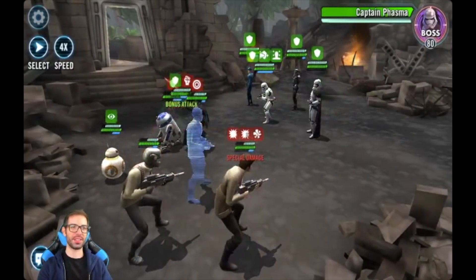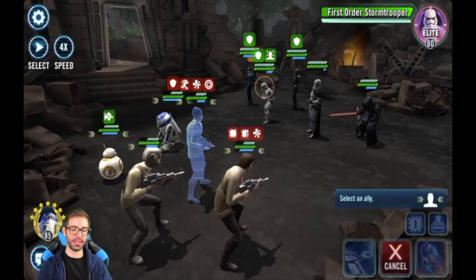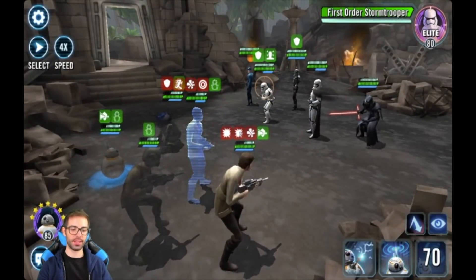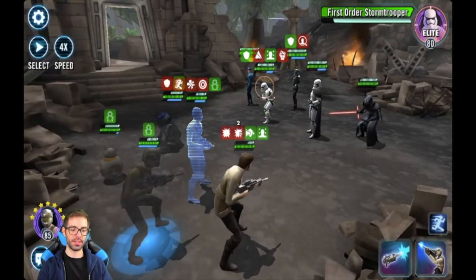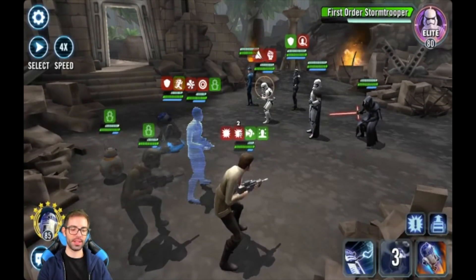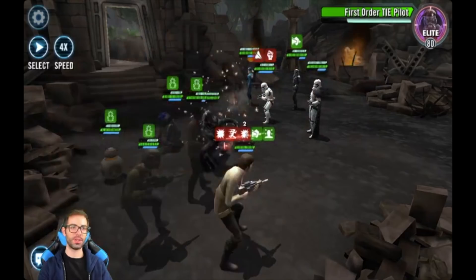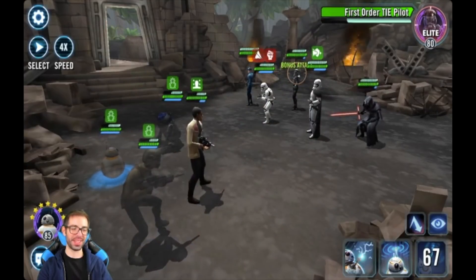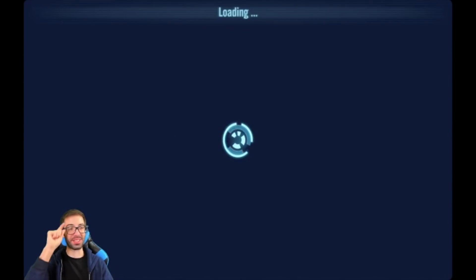They're taking a lot of turns first. Okay, we get to go — let's stealth everyone, do a basic there, taunt, and dispel that. Stun him. Darned — I was taking some damage. He died. Let's try one more time. We might need a few attempts.